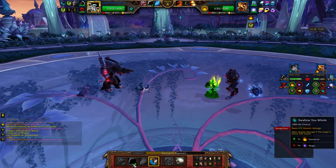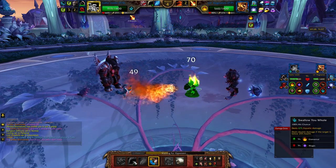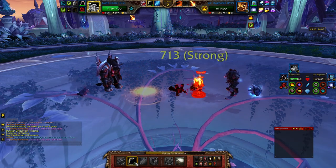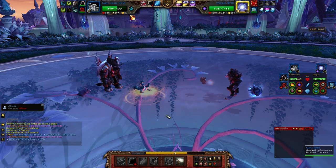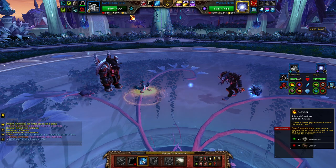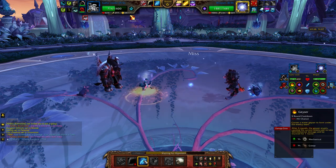Alright guys, rookie move. Ouch. Flame Jet. Oh, that's nice. His Conflagrate's gonna come off cooldown next turn, so we'll see how that works. He's probably gonna go dodge. Does this hit always? Dang it.